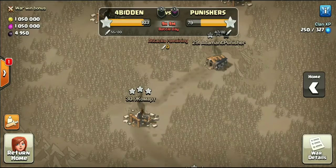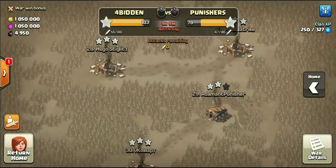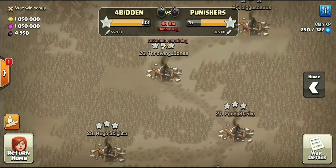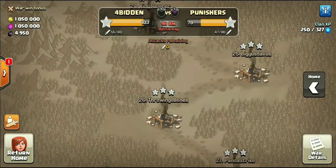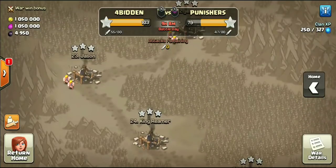So Forbidden is taking on a clan called Punishers, a level 6 clan. They're still kind of new on the scene but definitely have some decent bases and some decent attacks so far this war. But Forbidden — maybe 9 out of our 11 10v10s — have all come from using the Falcon attack strategy. We're going to go ahead and take a look at a few of them, and a couple guys even 6-packing using it.